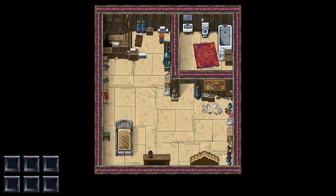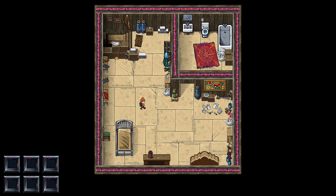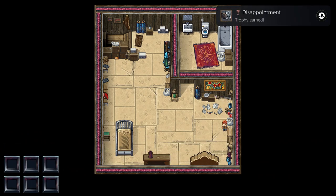Go down to the kitchen and interact with the stove — we have nothing to cook here. Interact with these cans just to let the game know that you know about them. Now go upstairs. First thing here, interact with your comics for another trophy. Then go and interact with your sports gear.